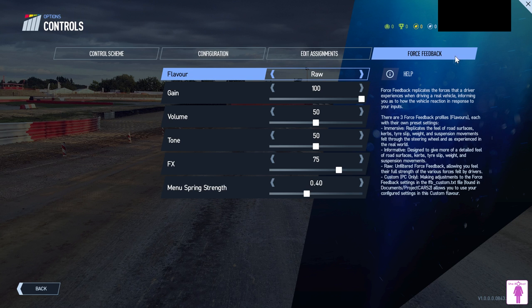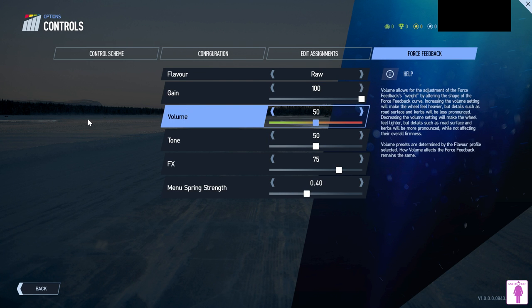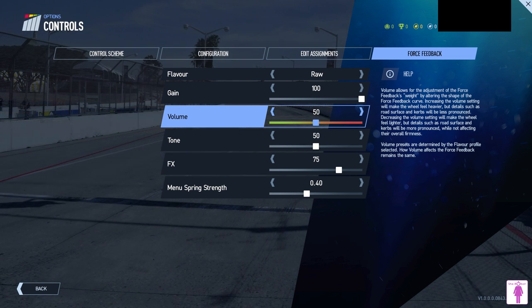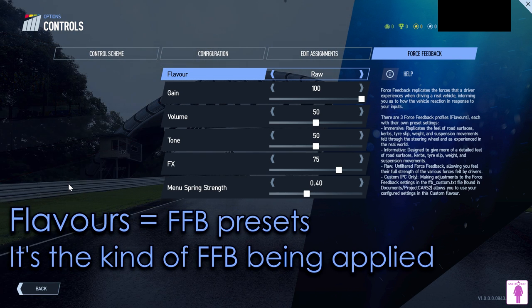As I mentioned when comparing Project Cars 1 and 2, we no longer have to deal with countless parameters but just these five. There are technically six parameters on screen, but I don't consider the menu spring a real force feedback parameter as it controls how much the steering wheel moves when you exit the car and go back to the game menu. The first parameter is called flavor, which is basically the kind of force feedback preset being applied. We have three different presets plus a custom one.